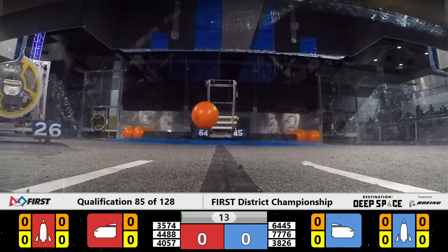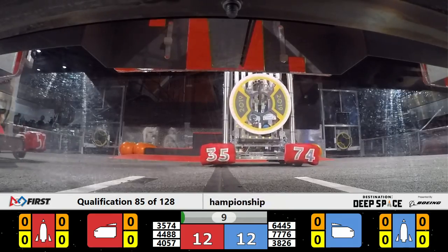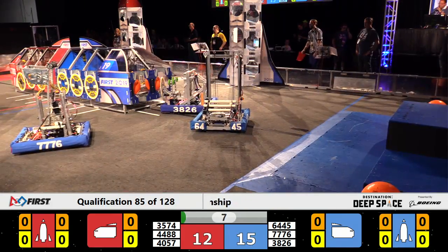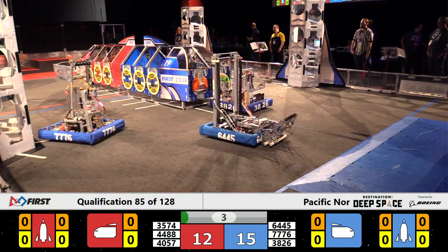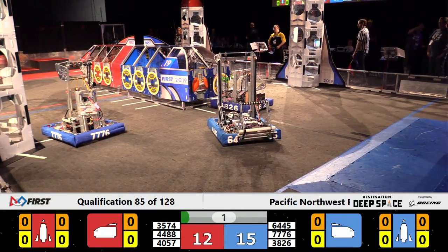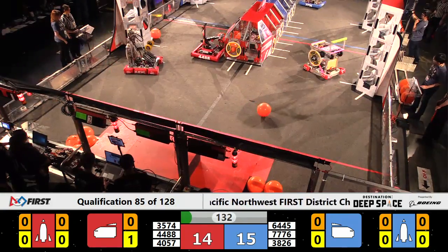Underway, location match number 85, 64-45 — this is their cargo coming out. Shockwave has a hatch cover looking to place it on the side of the cargo ship. They do for the Red Alliance. Here comes High Techers out.